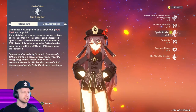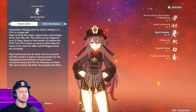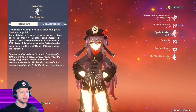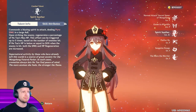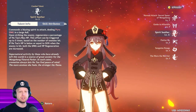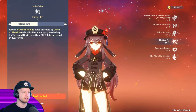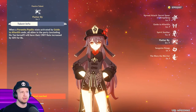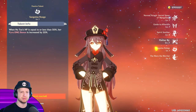Then her ultimate. This thing can end up scaling pretty crazy. It commands a blazing spirit to attack, dealing pyro damage in a large AOE. Upon striking the enemy, it generates a percentage of Hu Tao's max HP. This effect can be triggered up to five times based on the number of enemies hit, so you gotta have at least five enemies there for the absolute maximum damage. If Hu Tao's HP is below or equal to 50% when the enemy is hit, both damage and HP regeneration are increased. When Paramita Papilio state ends, all allies in the party excluding Hu Tao will have their crit rate increased by 12% for eight seconds. So you could just pop her out, use her E, swap off of her, and all your other characters would have 12% crit rate for a little bit.